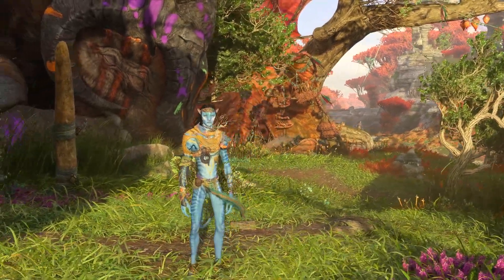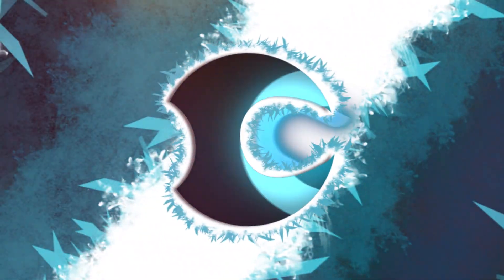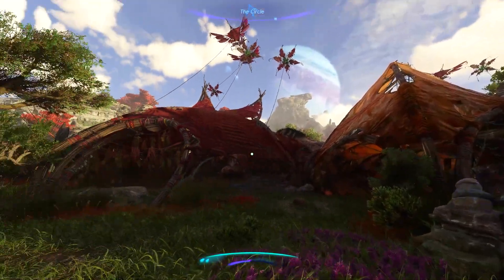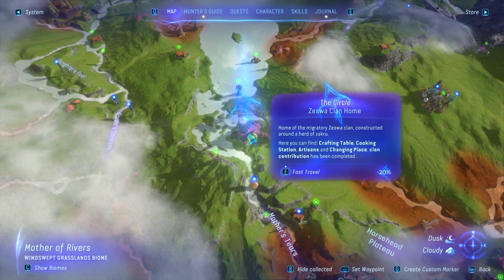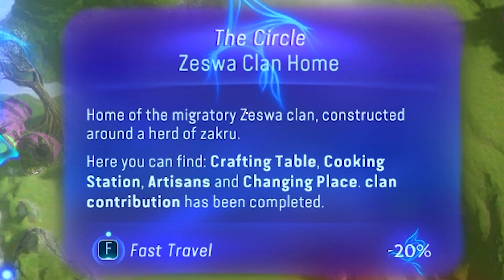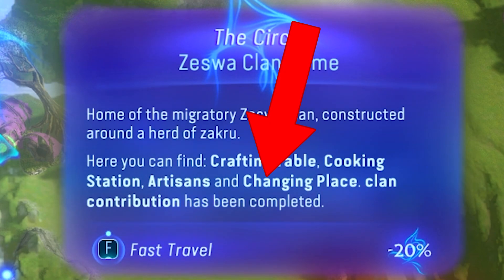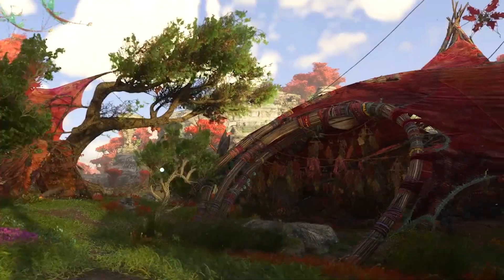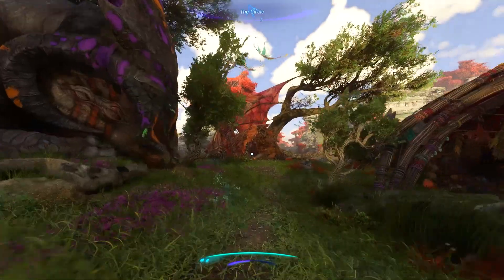In this video, I'm going to show you how you can actually customize and change your character once you've already started the game. This can be done at one of the major clans in the game. Right now I'm at the circle, and if you hover over it you can see it says there is an option that says changing place. Because we have a changing place, this is actually the thing that we need in order to change what we look like.